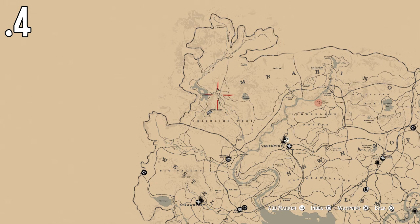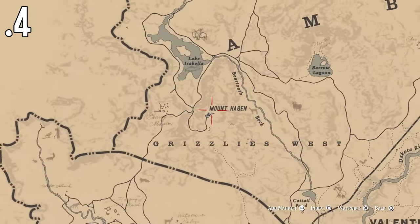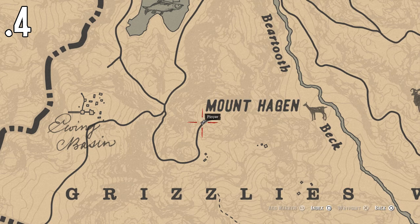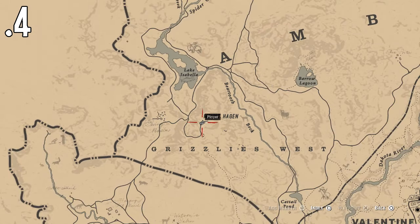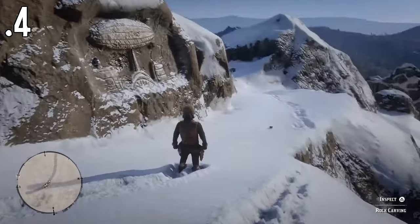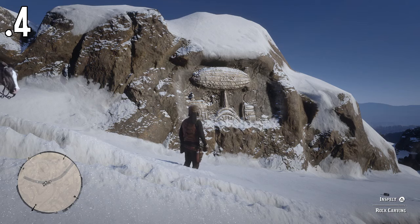For number four, look under the A in Amberino to start with until you find Mount Hadjen. Then go ahead and head to the end of the trail — it's just near the end of the trail, as you can see. Very easy to find this one. Let me show you where it is in-game. You're going to come up the path and you're going to see it straight away.